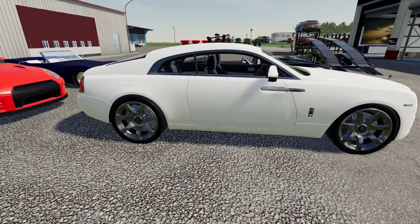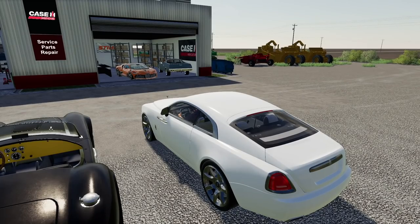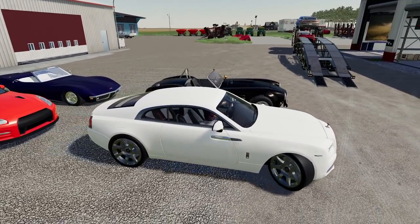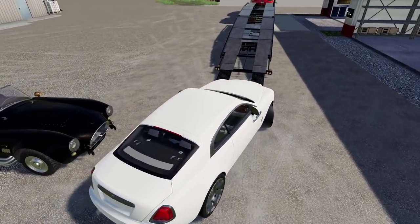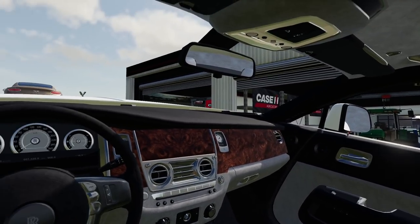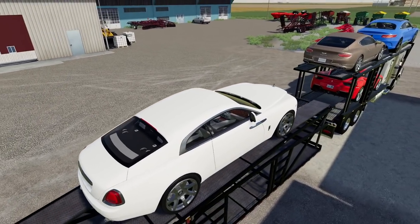The next vehicle we're going to be loading up is this Rolls-Royce Wraith. This vehicle is pretty much the definition of the word expensive. You can turn on the engine and load it up. We're going to move this to the top part of the trailer, and I'm thinking we'll move it just right to the end. By the way, here's how the interior looks on this mod. We are kind of on a slant, so that's why it looks like we are so short right now.